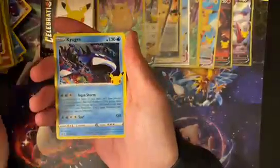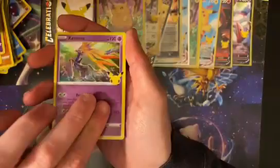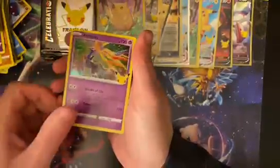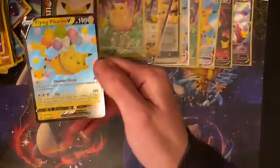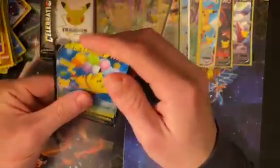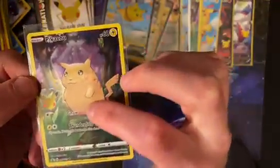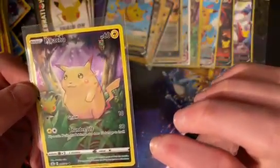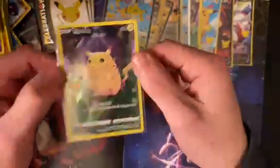We got Dialga, Kyogre, Xerneas. Wow, I'm not getting luck with the Classic Collection here. And we got Flying Pikachu V. You know what's in the artwork in the original? The Caterpie up there, Parasect hiding in the back. I think there's another, but I can't remember and I don't see it, so we're just gonna put that back. If you know where the other one is, point it out.